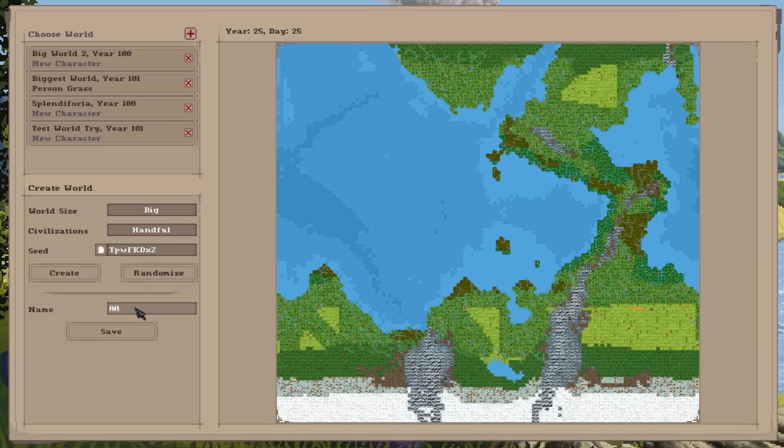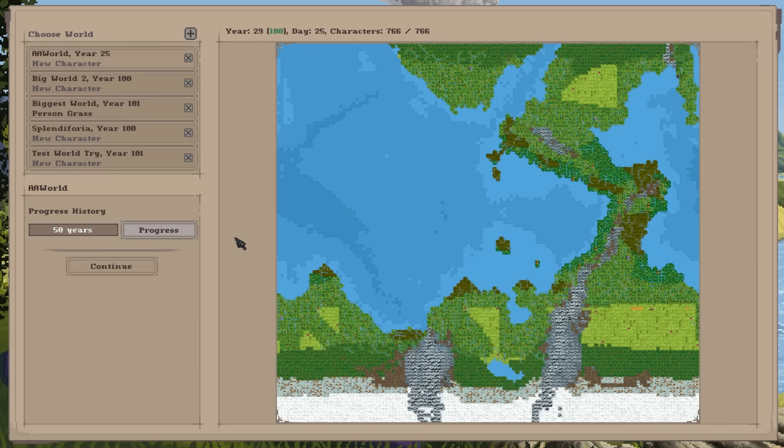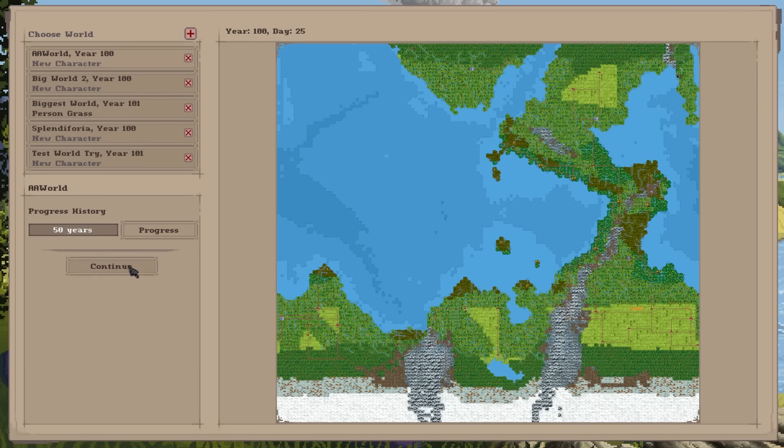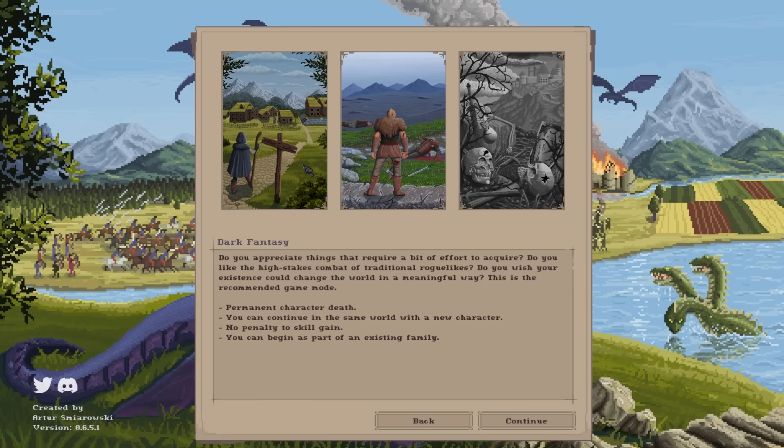We'll rename it AA World and save. Now it is creating the world history, going through all of the years. I requested 50 but it goes to 100 — I guess that's if you want to progress history more, otherwise it just seems to generate 100 years of history, kind of like in Dwarf Fortress. You can see that many roads have been made.